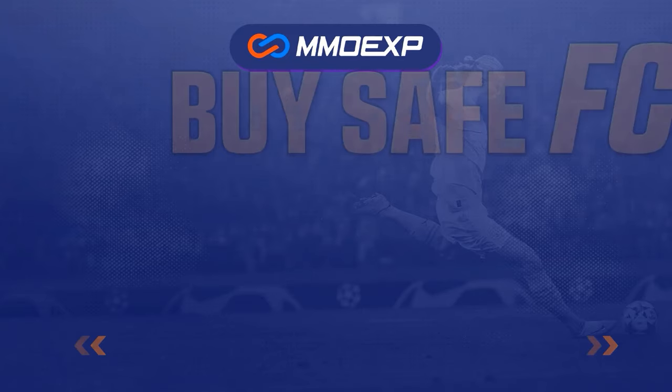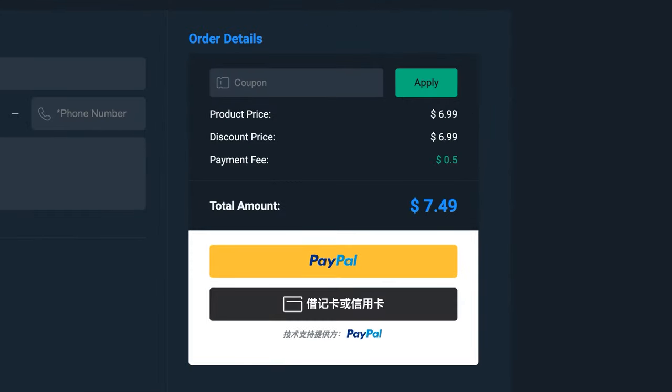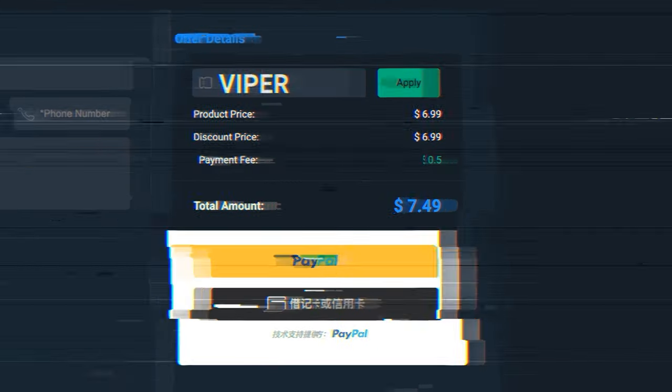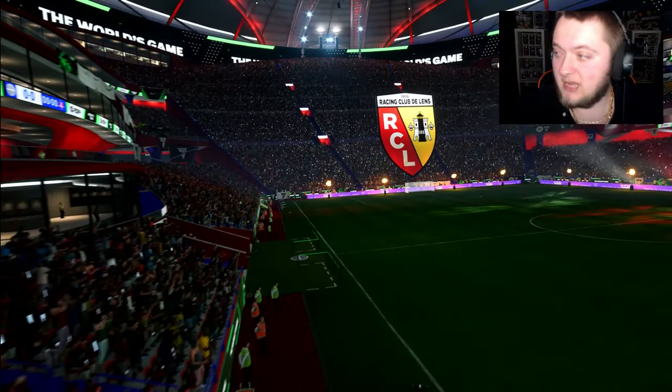If you need cheap, fast, and reliable FC24 coins, make sure to go to mmoexp.com and use my code VIPER to get five percent off your order.